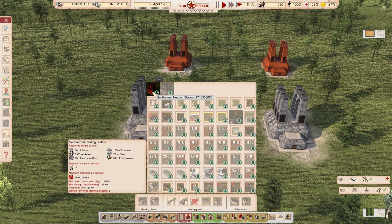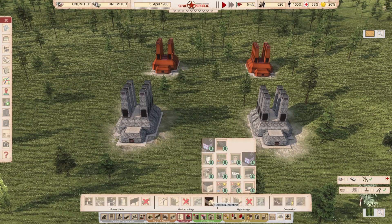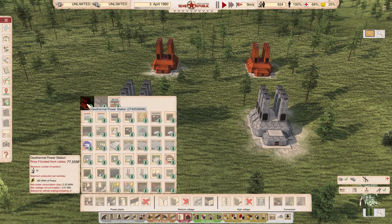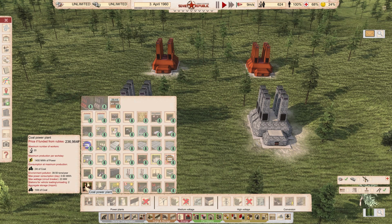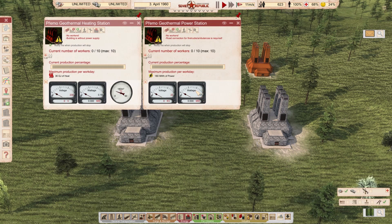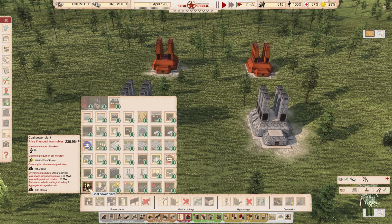The price is fair — it's not just piling on materials to make it expensive, the materials actually make sense for this construction. For electricity comparison, they cost around 77,555 rubles — slightly cheaper than coal power plants — but produce only three megawatts. You'd need seven of these costing half a million rubles, whereas one coal power plant costs only 230,000 rubles. So it's much cheaper to use dirty energy. Quite fair price-wise.